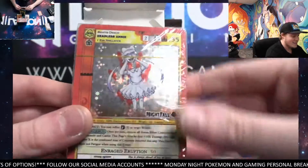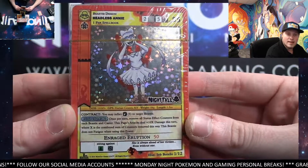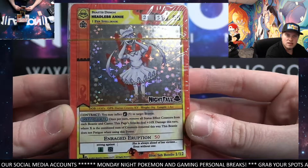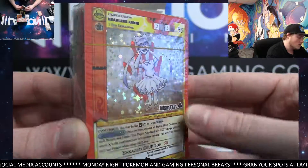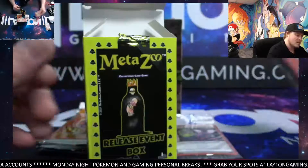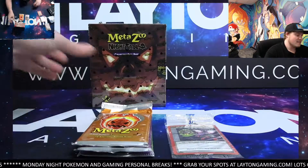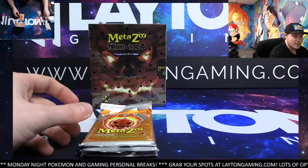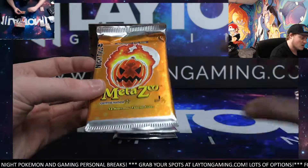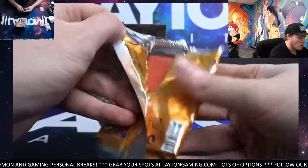Nice, there you go Jerry — Headless Annie! Congrats man, that seems to be the top one to get. So this is like a sealed deck, and that is the only hollow on the front, everything else is non-hollow. But that's the one to get man, congrats. There's your promo — the release event medal. Congrats Jerry, that's already an awesome start. That nearly pays for the box just with that promo, so nice.